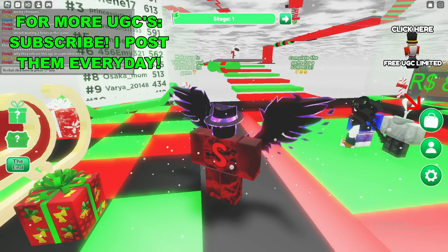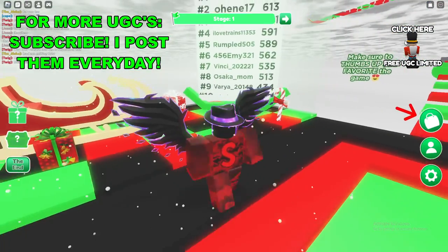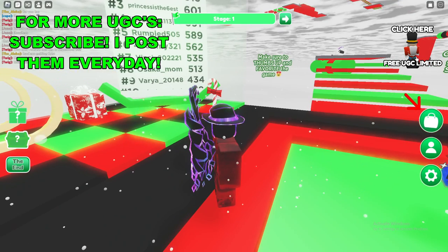Once you're here inside the game, what you will do is go to the top right of the screen and click on where it says 'Click here free limited UGC.'